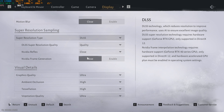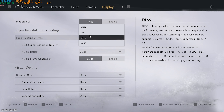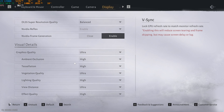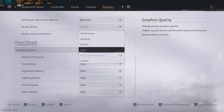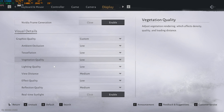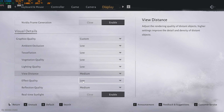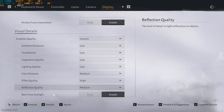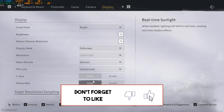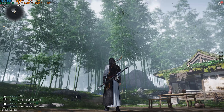For Super Resolution Type, use DLSS if you have an Nvidia GPU or FSR for AMD. Set DLSS Super Resolution to Balanced or Performance. Enable Nvidia Frame Generation. For Graphics Quality, go with Performance or Balanced. Specific settings: Ambient Occlusion Low, Tessellation Low, Vegetation Quality Low, Lighting Quality Low, View Distance Medium, Effect Quality High, Reflection Quality Medium, and Real-Time Sunlight off. Go back and enjoy the game.